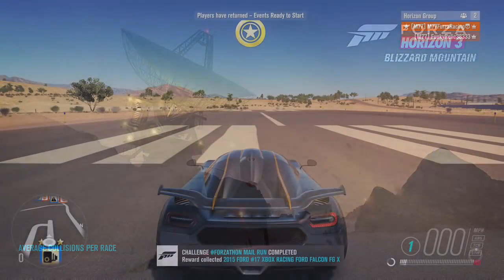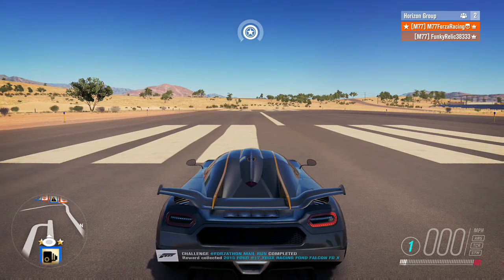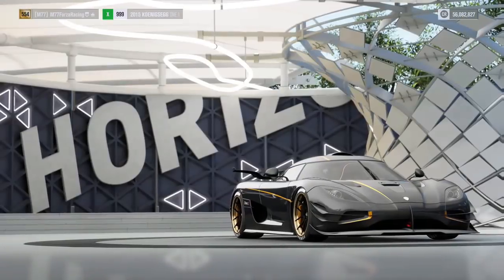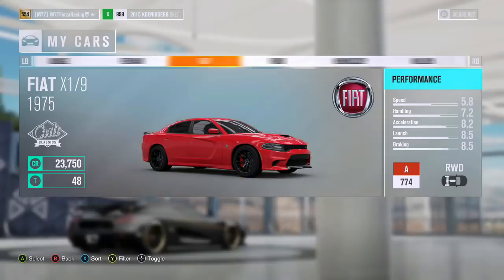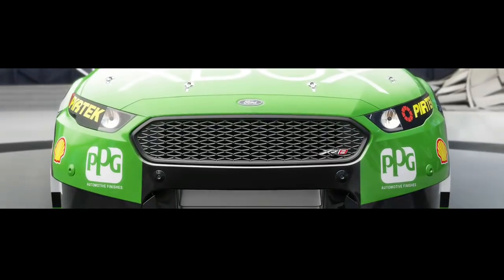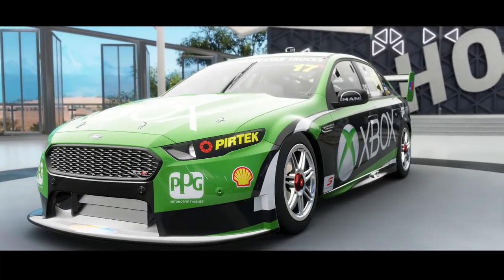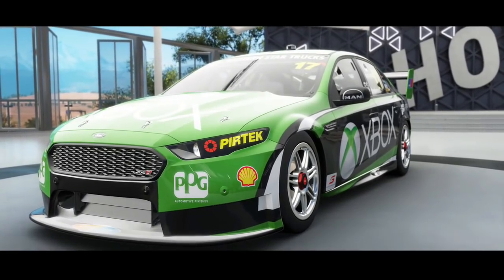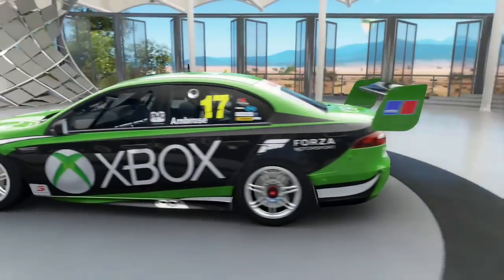You also get some XP and credits while you do it. I'm going to jump into my showroom, check out what the car is, and show you guys a bit about it. If you like it, definitely take a couple of minutes to do the drag races or circuit races and win yourself a nice car. It's only available this weekend, but you can also buy it from the auction house. It's looking pretty sweet — a nice green, kind of like a Ford Fusion but it's the Falcon.